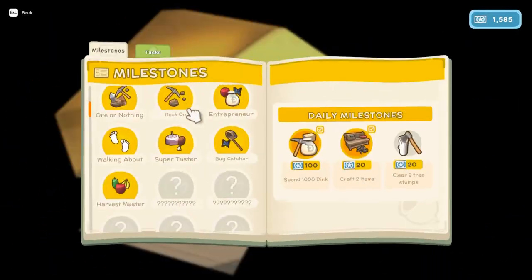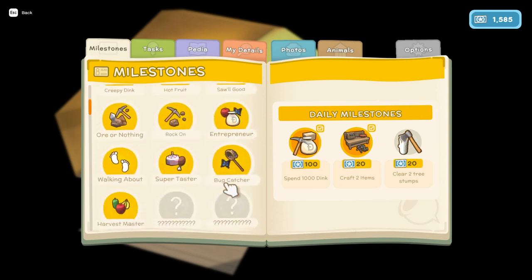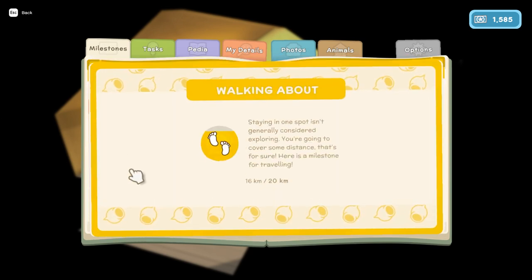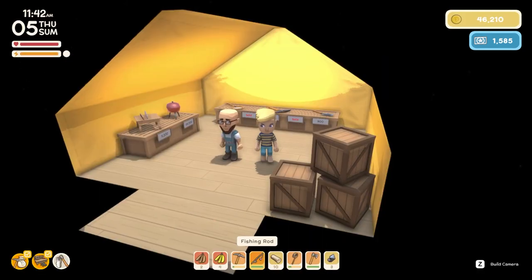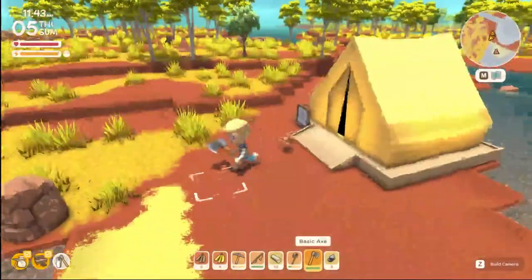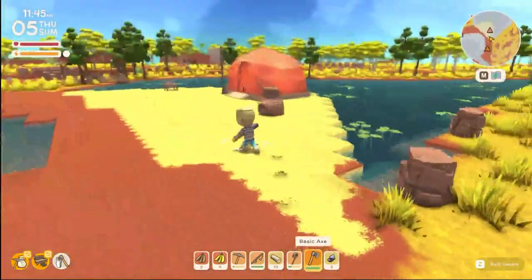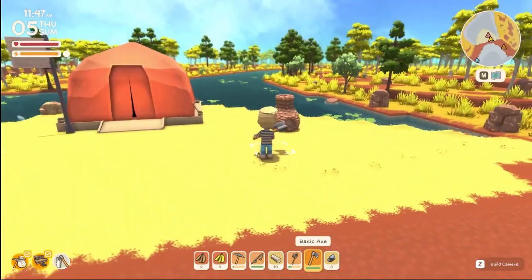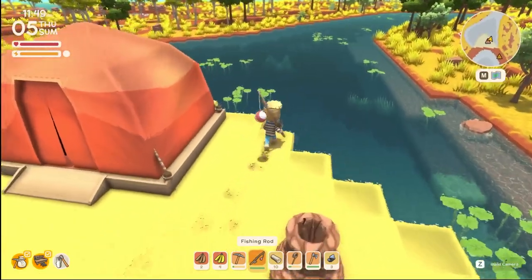Let's check if there's anything else hovering around that I need to interact with. Clearing two stumps is the only task left and I wouldn't mind doing that actually, since we are low on some tree resources. But fishing is kind of more what I want to look for today.